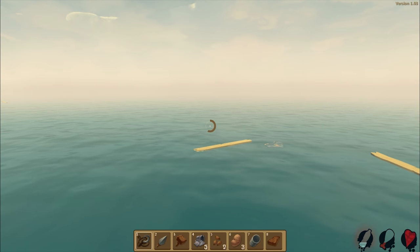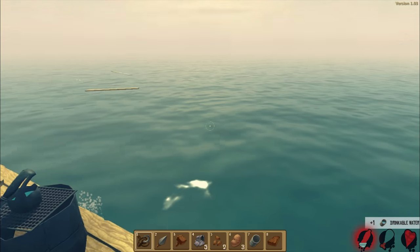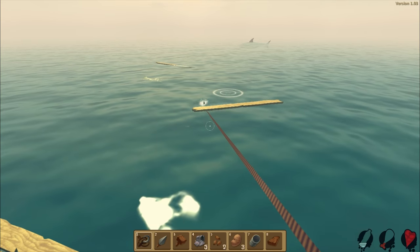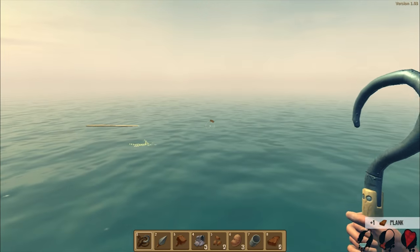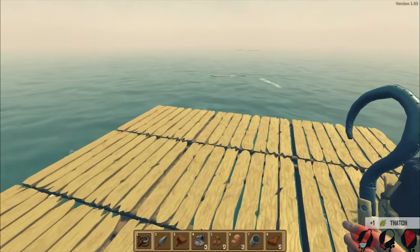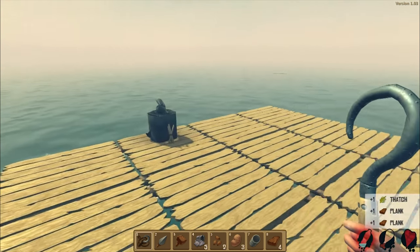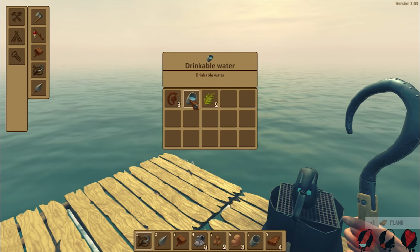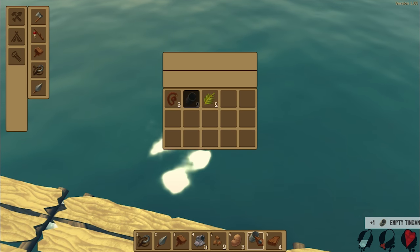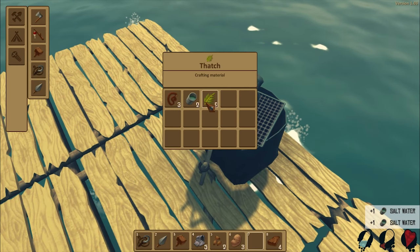Oh my god we're thirsty again! Wow, thirsty work out here. Let's try and grab all this stuff and then we'll get the water. We gotta get more thatch because that's what we're running low on. We got plenty of planks here too, nice. This is fun so far - it's very engaging. Let's fill that up - it didn't break, I thought it broke or something.